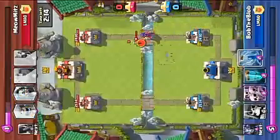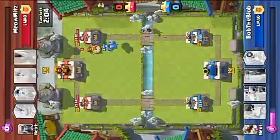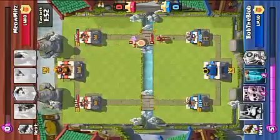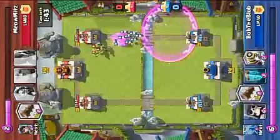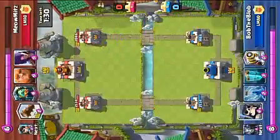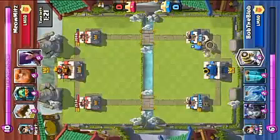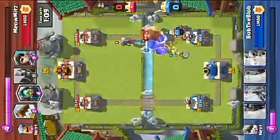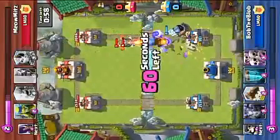We both have Logs in our decks, both of which take down the Princess. There's my Log - it's on next. I like that the Princess has a huge area, so when the Wizard was standing next to the tower, I can hit it with the Princess shot. That Wizard did more damage than I would have liked. I used the Log to take out the Spirit Goblins - it didn't help with tower damage, but helps me along. Now I'm going to start a master push. I'll use Princess to get rid of those Skeletons and get the Sparky to hit the right stuff.